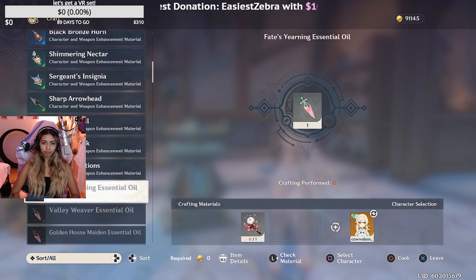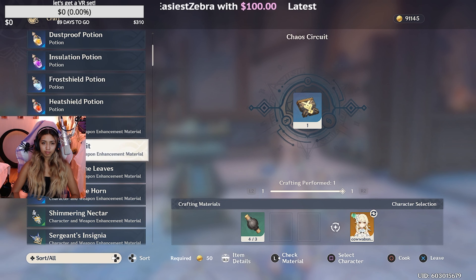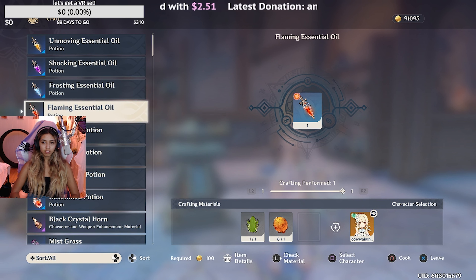Hey guys! So today I am basically going to show you how I completed the Stormraiser Part 1 series. It's not like the second tier in it, but it is the first one. So basically here I am stocking up on everything. I just needed some extra food and wanted to see if I could update my artifacts or enhance them, as well as maybe get some things to help me during the battle.